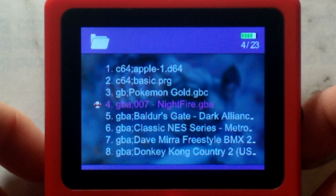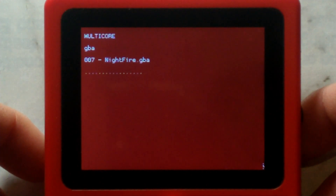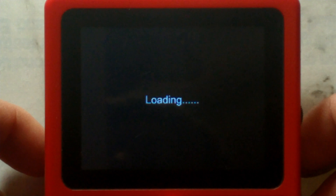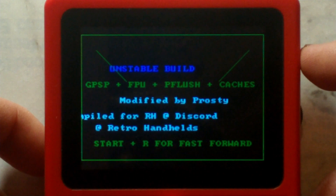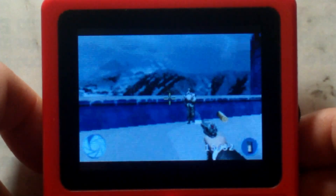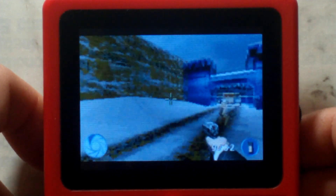We'll start off with 007 Nightfire, which is a 3D first-person shooter, similar to Goldeneye. One thing I've noticed is games using the new custom core do take quite a while to load. We do have a new splash screen after the game's fully loaded — you can see here it says 'unstable build'. So we're in the game now, and you can see it is running perfectly fine.